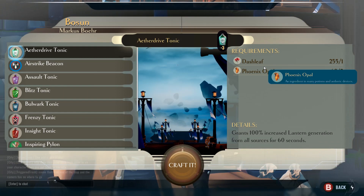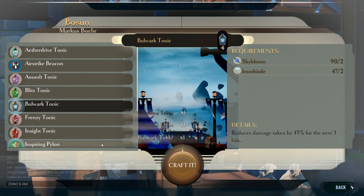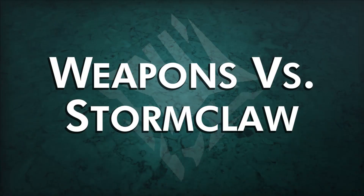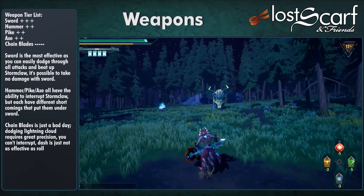The Lantern should be the Scarring Lantern — that's the only choice because of the Lightning Cloud. For tonics, use Stamina and Bulwark as always for survivability; the third is up to you: Assault for Stagger, Blitz for more attacking, or Frenzy for more damage. Here's the weapon tier list: Sword, Hammer, Pike, and Axe are all tied, with Sword at number one, and Chain Blades last.